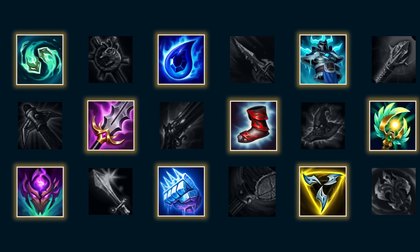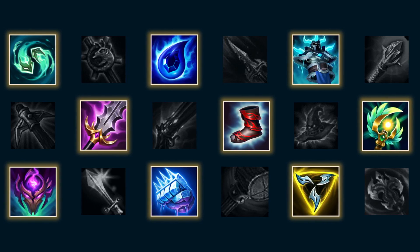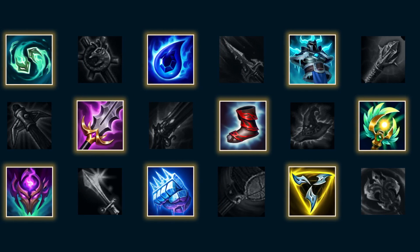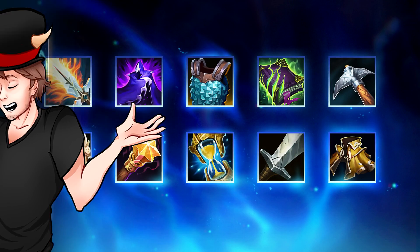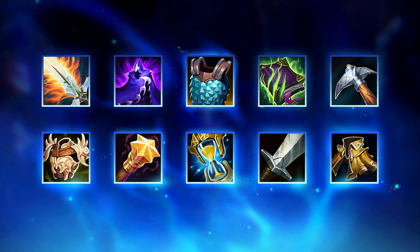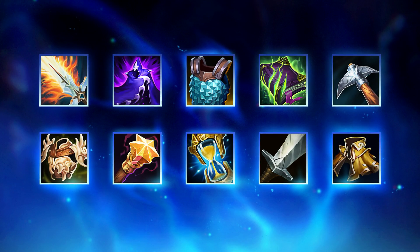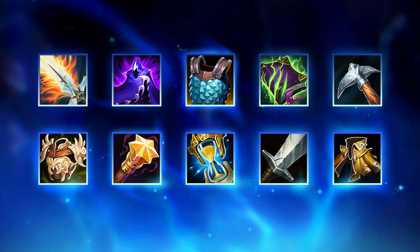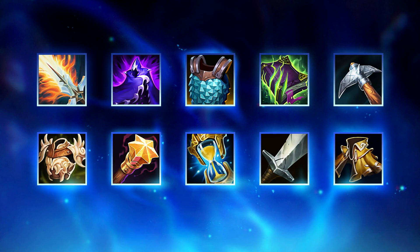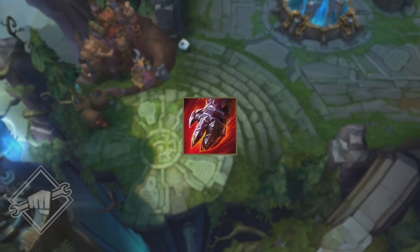When Riot started testing the new items on PBE, the first thing everyone did was rush in there and test how the new items affect gameplay. Not me. I instead looked towards the names of the items and the descriptions, because it was confirmed that after the shop revamp, all the items should be based on places in Runeterra. In other words, all the items should be canon. And that's what I want to have a look at in this video.